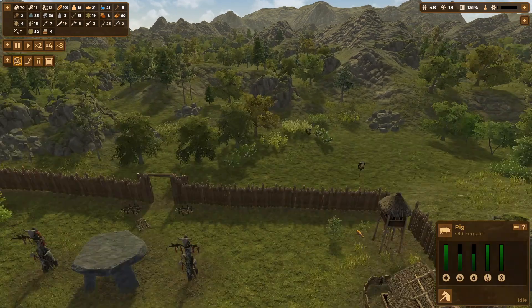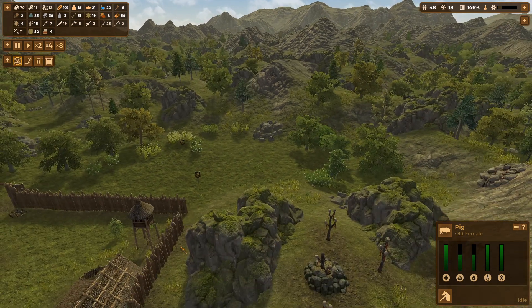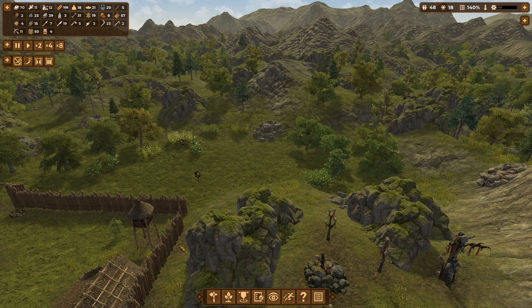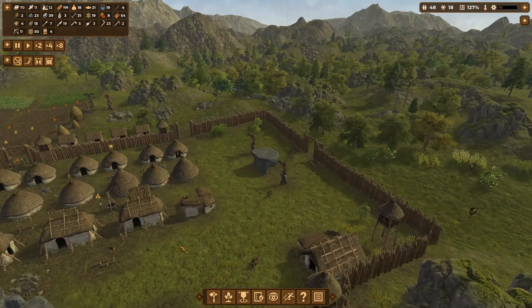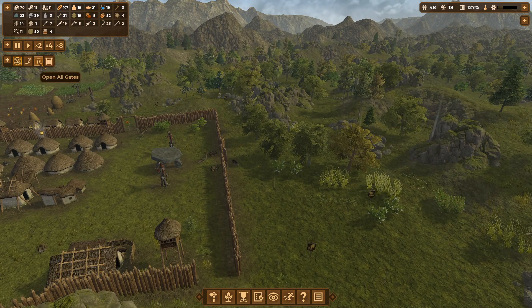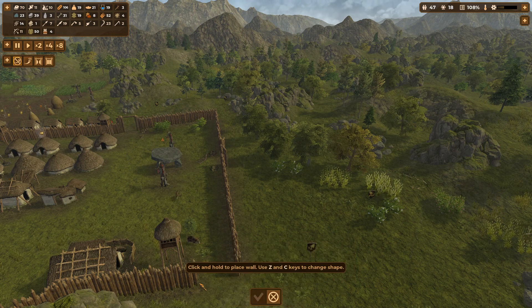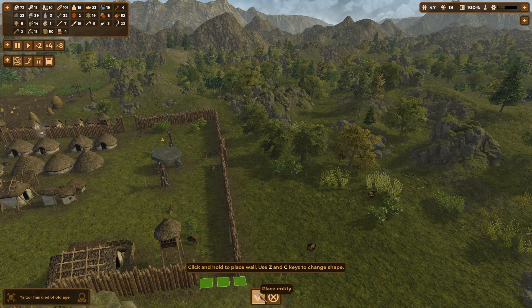Look at our little piggies — oh look, look! This area can now be closed off. We've got rid of the stone. I'm going to go to build, fortifications, and click and hold.